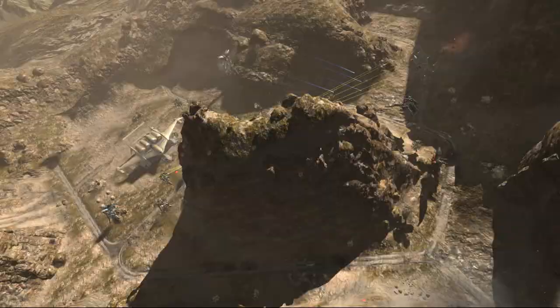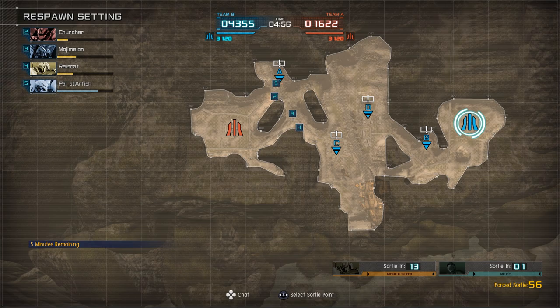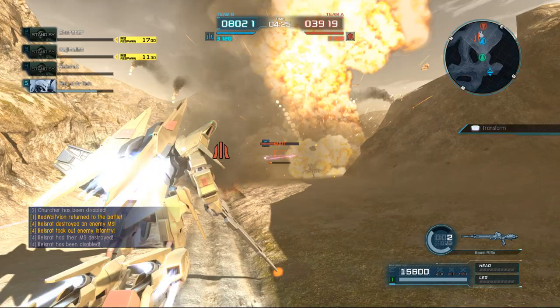I didn't get to see it unfortunately. Exactly — no one does, it just happens. I'll take that kill. Alright, I'm dropping in at A. I tried to charge him but the funnels — we call them newtype hacks, newtype hacks.